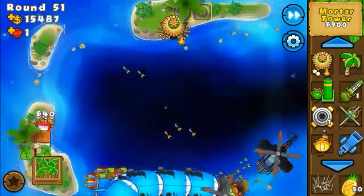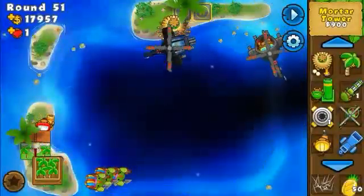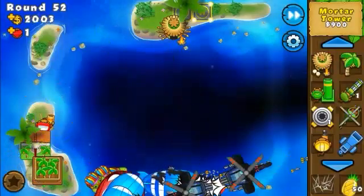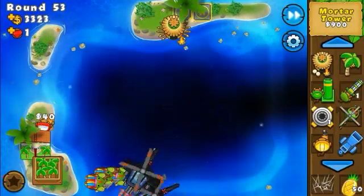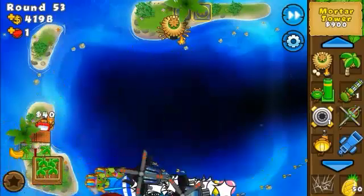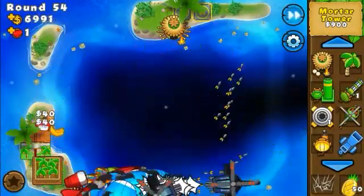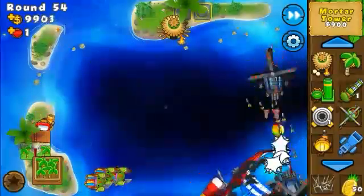I'm not going to sell the 2-0 farm here because with just one Apache I can survive right now. I got two Apaches, so I can start farming up for the factory. I really needed the second Apache because around round 54 it's not survivable with just one, even though the track is really long.